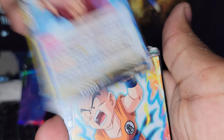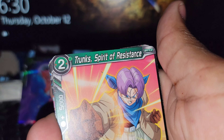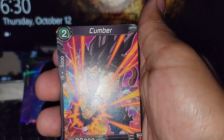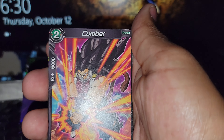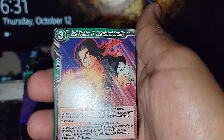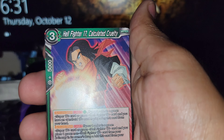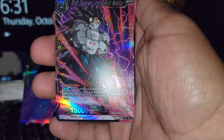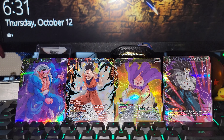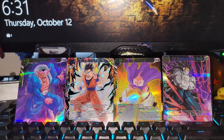Hercule. Krillin. Trunks. Pepperones. Android 18. Cumber — there we go, that was his name. I still don't remember — it was Heroes or something like that. 17 again. Hellfighter 17. And the last one — ooh — is this what I was thinking? Oh, Evil Saiyans. Very nice. I will pull up that list in just a moment, but let's enjoy these cards real quick. Very beautiful cards right here.